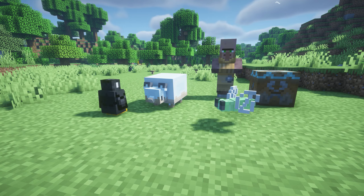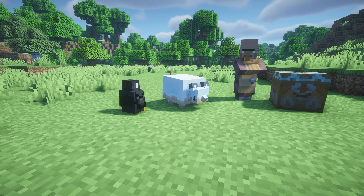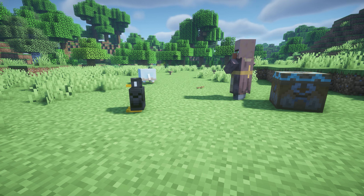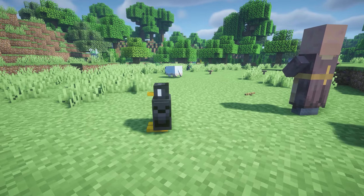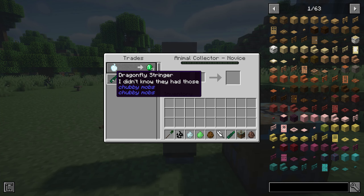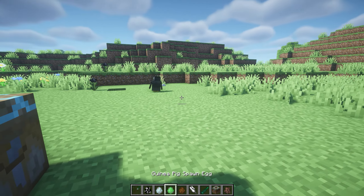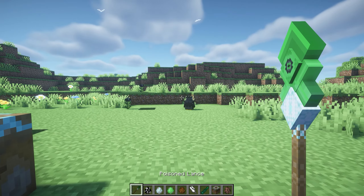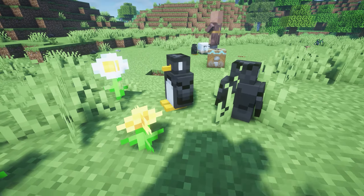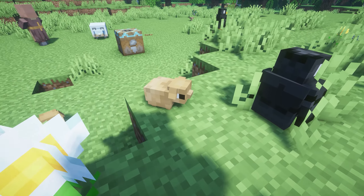This first Minecraft mod is called Chubby Mobs, and this adds these cute little creatures that let you harvest their resources, tame them for an army, and every creature holds something special to give players exceptional items to aid them in survival. You can also get a table and villagers, and you can trade their items for emeralds. There is a dragonfly stinger which you can use to craft a poisoned lance. We have the puffy - it's so cute - the penguin, the dragonfly, and also an adorable guinea pig.